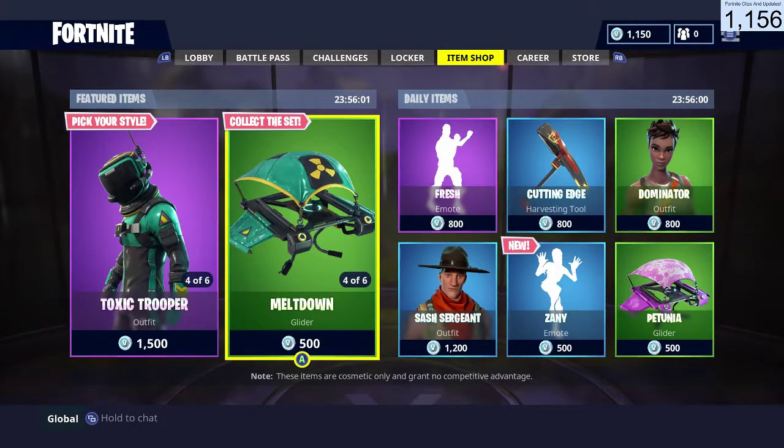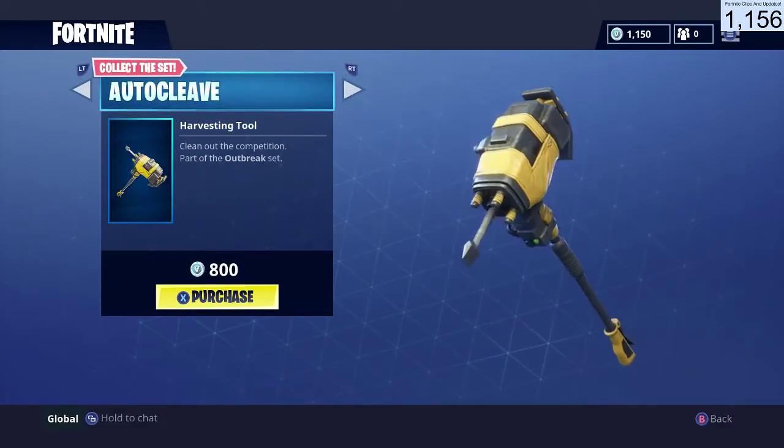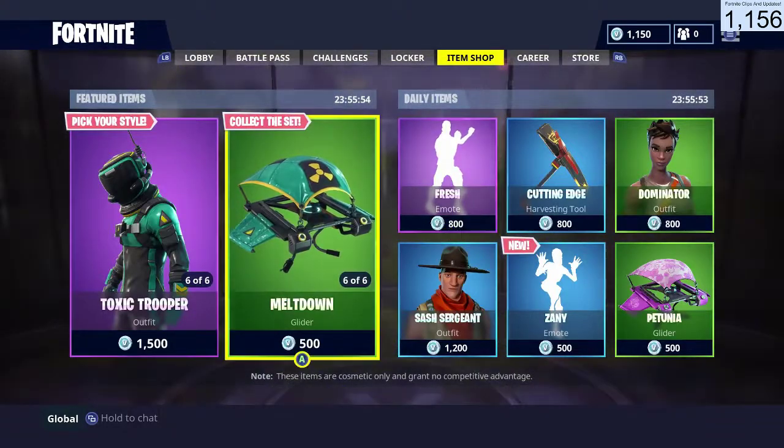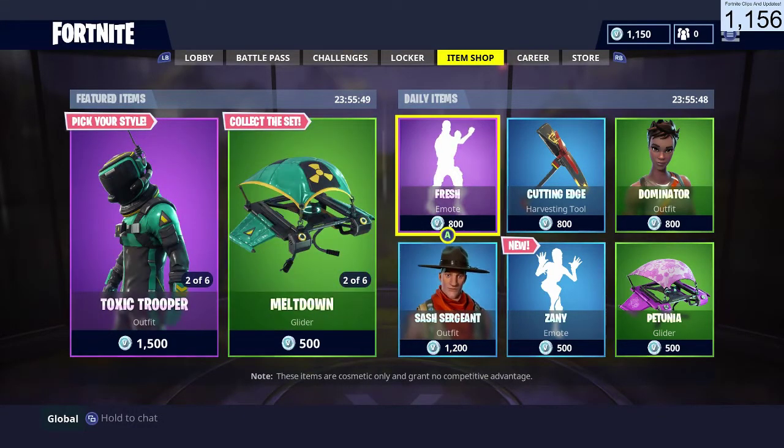Over here we have the Meltdown glider as well as the Autocleave harvesting tool. So they sell this as a bundle here. For some reason it says 6 but there's only 4 items, so it's kind of weird.